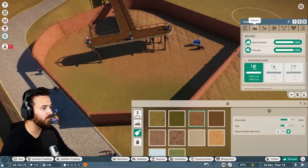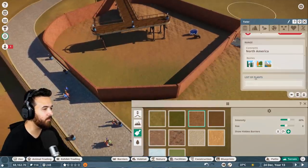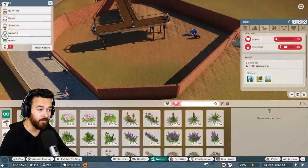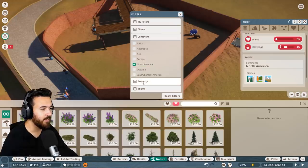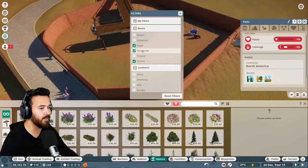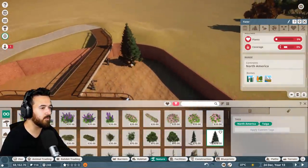They've got plenty of space, but the coverage is not so good, so we need some more plants. Let's have a look at what plants they like. They are from the North American continent, so we're going to filter by continent — North America — and their biomes are going to be temperate and tundra. Any of these will be good for the bears, so some of these trees will be really nice.